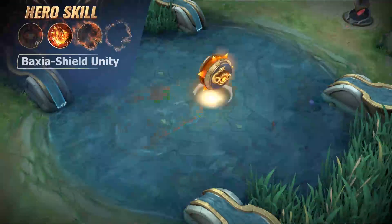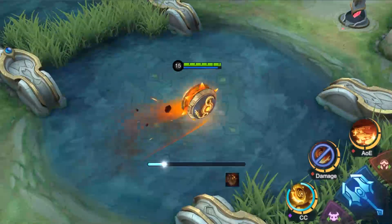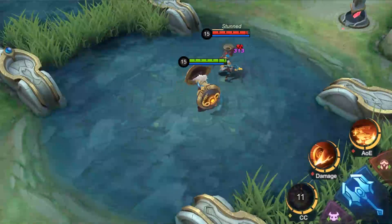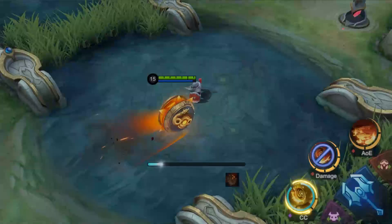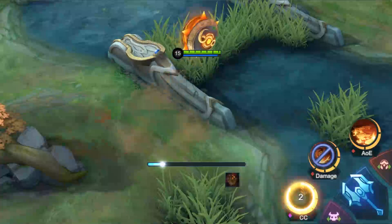First skill: Bajia Shield Unity. Bajia crouches down between his shields and rolls forth, stunning the first enemy he hits and dealing magic damage to it and others around it. They're also knocked back a little. If you use the skill again while rolling, you can launch Bajia airborne to scale obstacles and enemy minions.